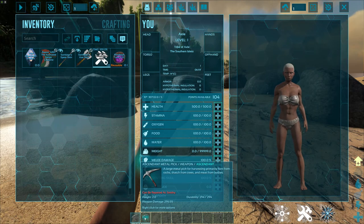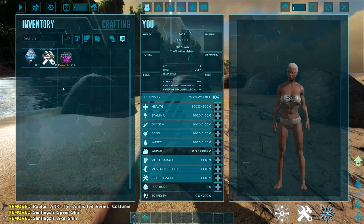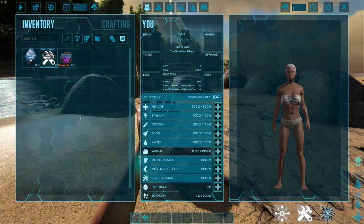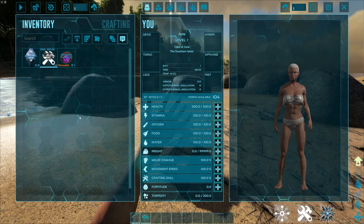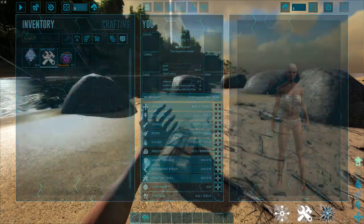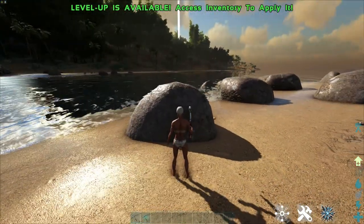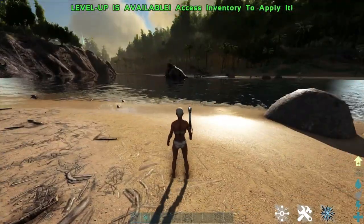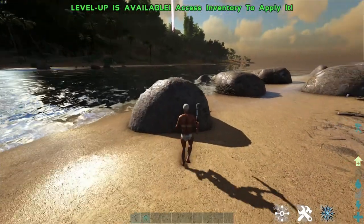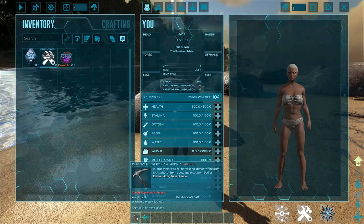I'm on 1x rates at the moment and I just want to see what happens if I hit these rocks with the primitive metal pick and then also use the ascendant metal pick on another rock, to compare the overall results. I've heard the rumor that ascendant stuff will get you more resources — I've never actually tested this. It's relatively easy to get blueprints these days, so the comparison will be between the primitive and the nearly capped ascendant, which is almost three times the weapon damage of the primitive.